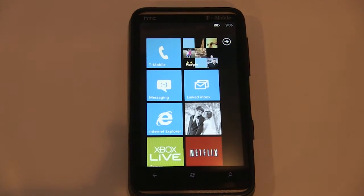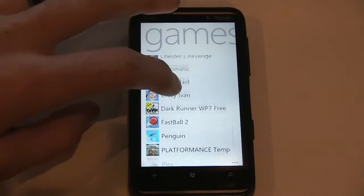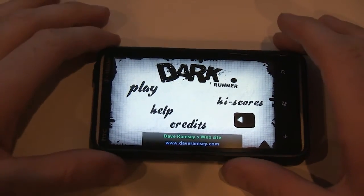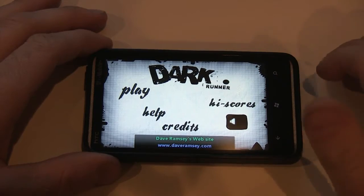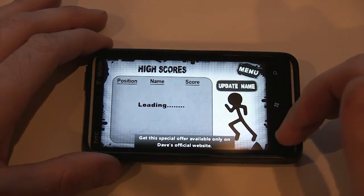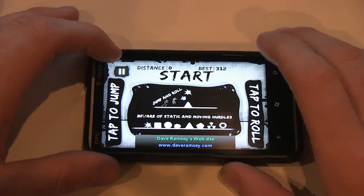Hey guys, this is Jace with bestwp7games.com. Today we're gonna take a look at a game called Dark Runner. Dark Runner is kind of one of those side-scroller running style games — something we've seen before. Looking at a couple things real quick: high scores, online high scores, credits, help. But really this game is pretty straightforward.